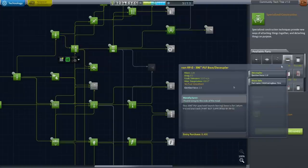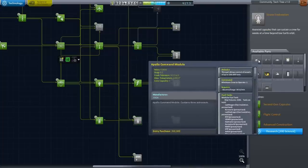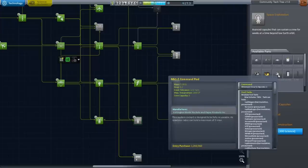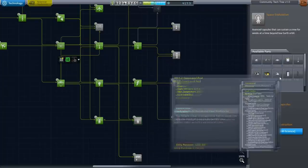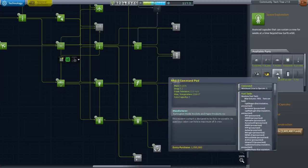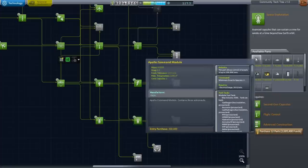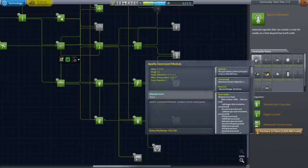I actually like the Apollo launch clamps as well. Maybe second gen capsules would make sense. Oh, Apollo command module — and the mark 1-2 command pod. That would be nicer. Oh, the mobile processing lab is not RP0. Okay, I'll research this. The Apollo command module allows control of vessels up to 100 tons, and this command pod doesn't. I think I'm just going to send the Beechcraft Bonanza up.